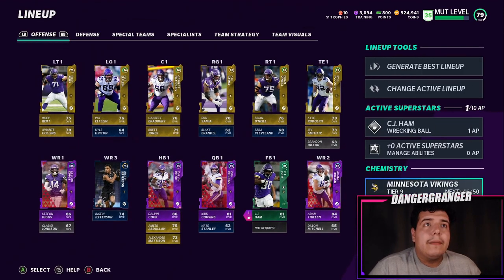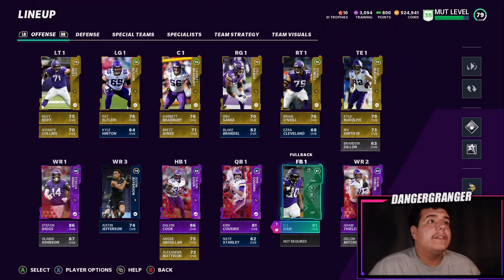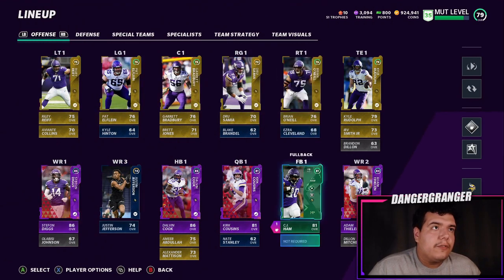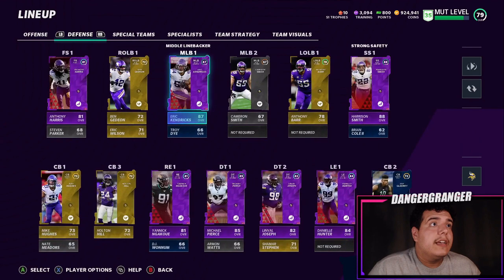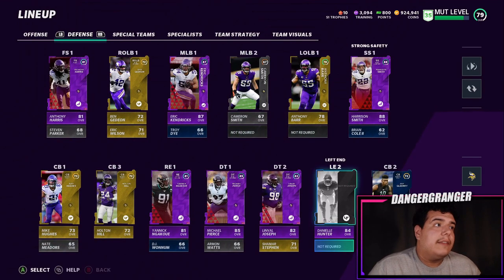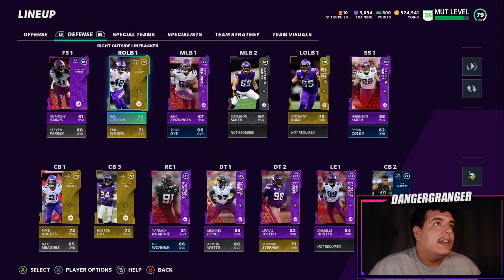We are good to go. We have no chems on the players yet — I'll probably make a whole video going over which ones once I decide what I want to go with and do some testing. Right now we're 46 out of 50 on the Vikings theme team. We got pretty much every position covered. If we had another fullback, middle linebacker, left outside linebacker, and left end that would be awesome, but we currently don't have players for those positions.